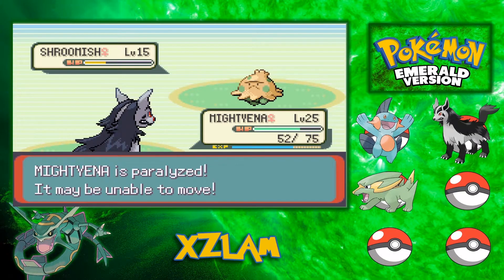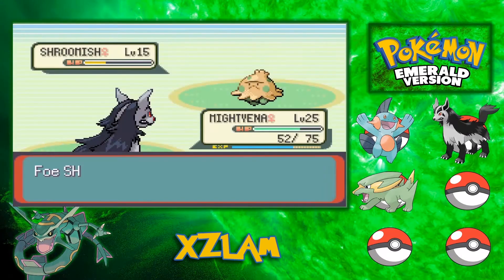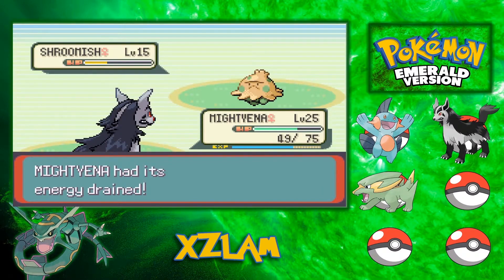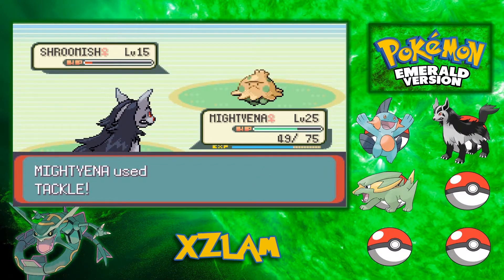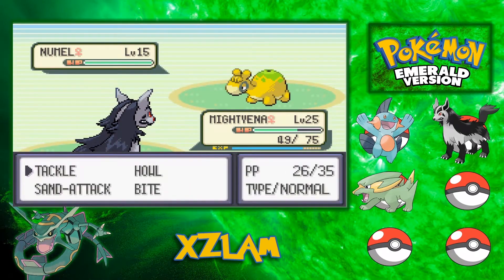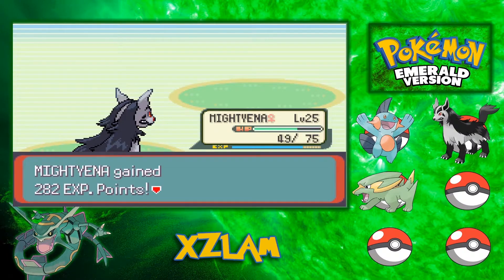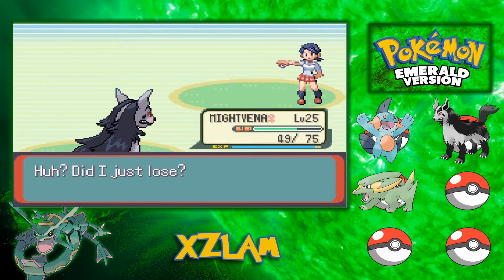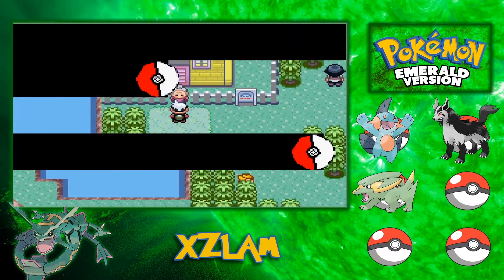Stun Spore — that's not good. I do have a Paralyze Heal though. I really do not want to switch out, because then all my three setup Howls will disappear. New Marill can do some damage, but I am 10 levels higher and I have three Howls set up, so I should be able to take this. Easy — not even a question about it. There we go. I believe the grandma is the last challenger in this challenge, if I'm not too mistaken.